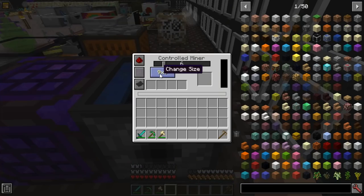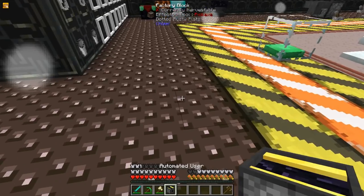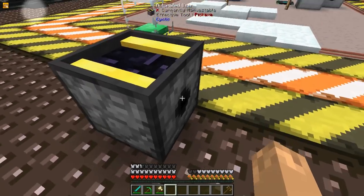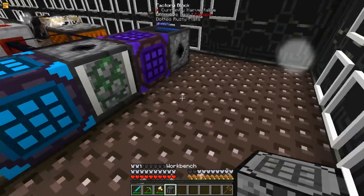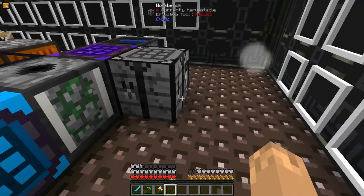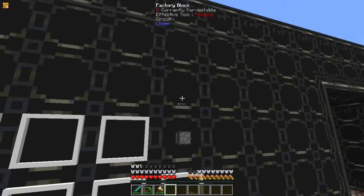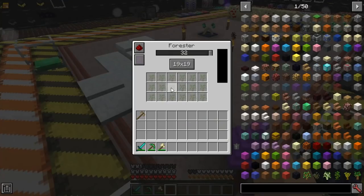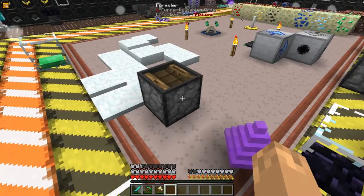The Controlling Miner will break in a certain area depending on what you set it to — bigger areas require more power. The Automated User will either right or left click in an area with a set delay, using an item and outputting the result depending on how that item is used. The Workbench will keep its inventory when you look away from the crafting grid. And finally, the Forester is a Tree Farm — you put Saplings in and you get wooden blocks out.